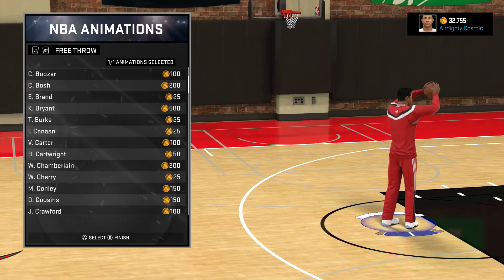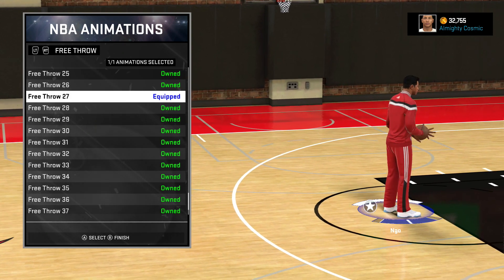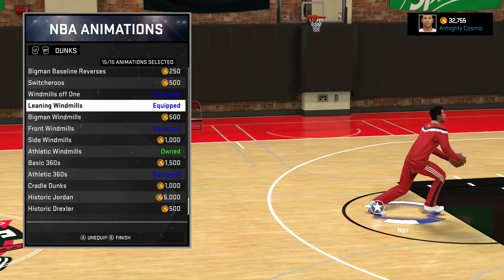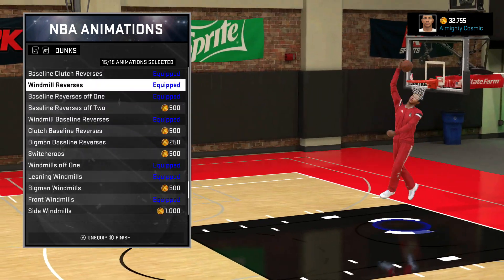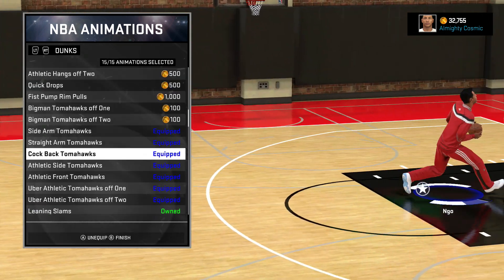For my free throw, it's probably the default one you start off with — it's 27, the default. All my dunks are Athletic 360, Front Windmills, Leaning Windmills, Windmills Off One, Windmill Baseline Reverse, Baseline Reverse Off One, Windmill Reverse, and Baseline Clutch Reverse — basically all the tomahawks.